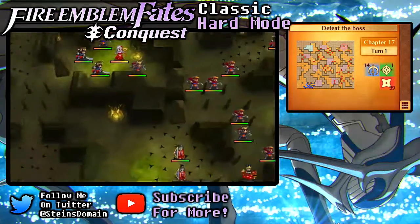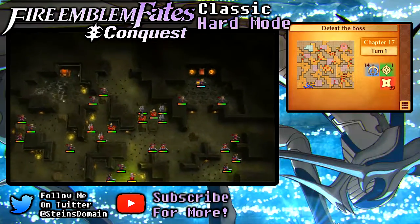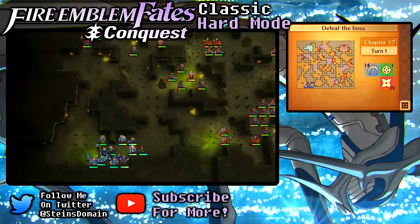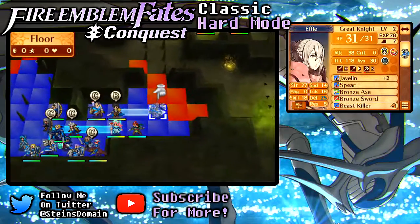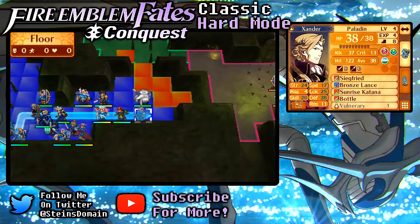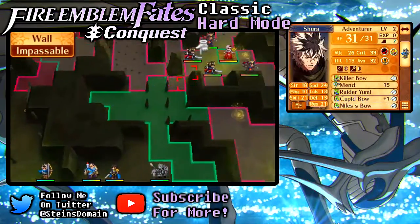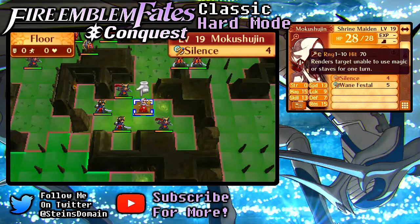Let's go ahead and see what the enemy does now. Everyone's gonna start moving around just a bit. Syzo's gonna step ahead and clear the trap — nice, that's all he's gonna do, very happy with that. Let's move Effie up this way and wait. Right there in the fire — what exactly are you? You're a Silence staff. You can restore HP to a distant ally from 10 spaces away, or leave someone unable to use magic or staves for one turn.